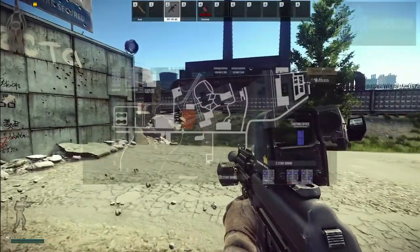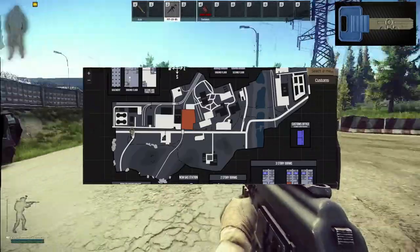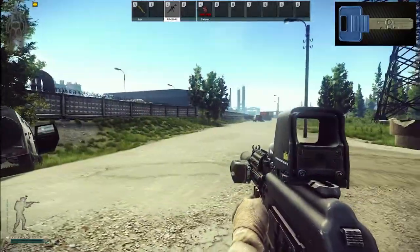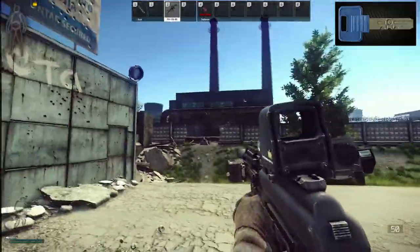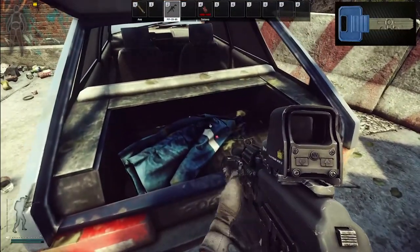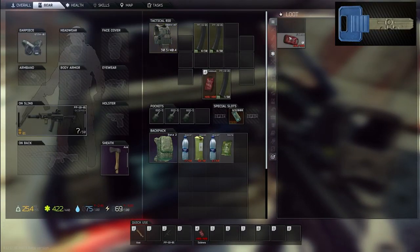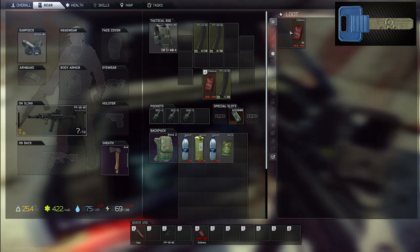Alright, I'm down here by the ZB-013 extract. This is for the dorm room 114 key, which is kind of a rare key right now. Sniper scav spawns right there, but if you come over here to this little blue car, there's a jacket in the back of it. Sleilas spawn in here a good bit, so if you need your Sleilas this is a good place to get it, but the dorm room 114 key also spawns in here. It doesn't spawn 100% of the time, but it does spawn here.